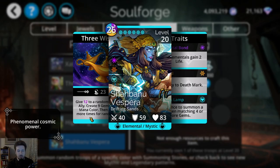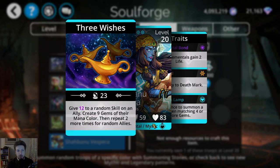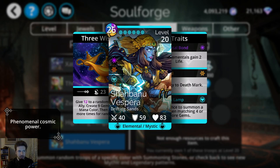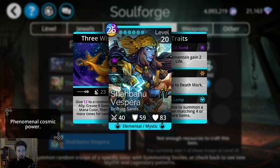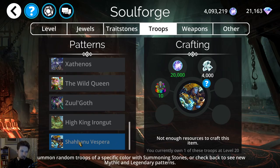Shabanu Vespera is not a bad troop, but it's very situational. There's a really good team with it using yellow and one using purple. Once you get it powered up, it creates nine gems of three different colors. As long as you have three other troops with the same color, it generates a lot of mana for that color, and it works really well with Guardian troops that increase stats on every four-match.